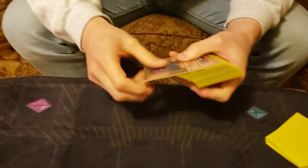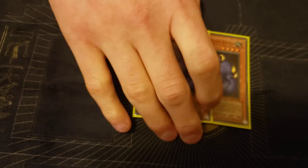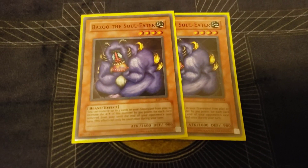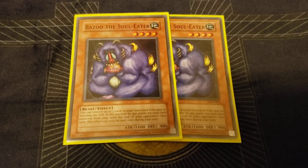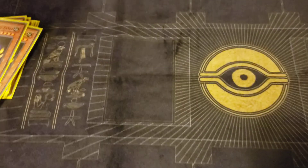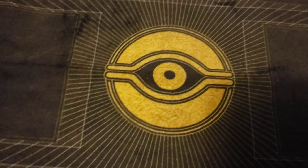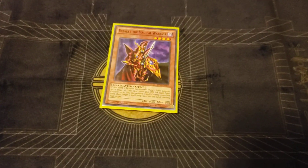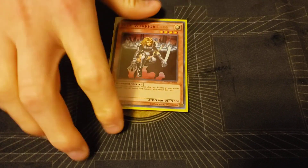He calls it Beatdown. Got Bazoo the Soul Eater — you could play three but he can get up to 2500 attack if you go all in, removing two monsters. It's real big. Also got Sangan, basically Goat tokens. More beatdowns — one Breaker, limited but broken, same idea as the Assailant.